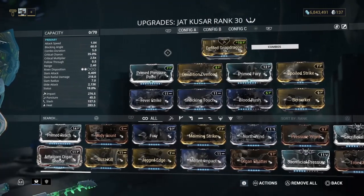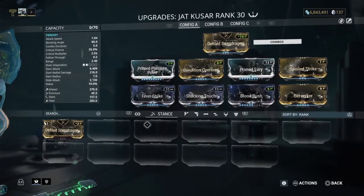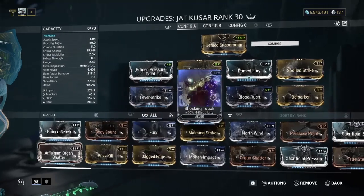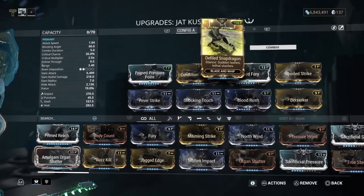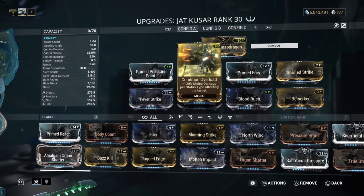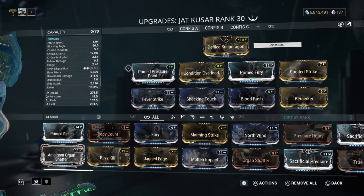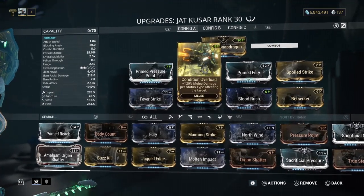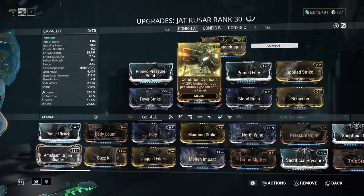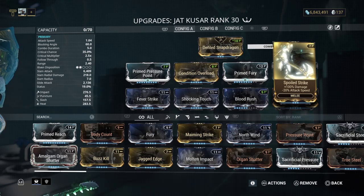My Orokin stance I'm using is Defiled Snapdragon — this is for a Blade and Whip, and that's the only one I have. I've got four of them, so I can't think they're that rare, but I can't tell you where I get them from. Prime Pressure Point and Condition Overload for that damage — Condition Overload is 100-something percent more melee damage per status. Obviously I'm using a Corrosive build on this, so every time I'm procing Corrosive, I'm getting even more melee damage.